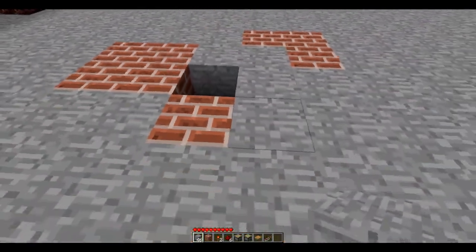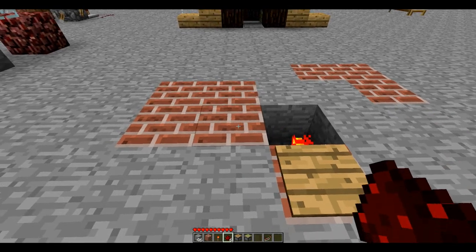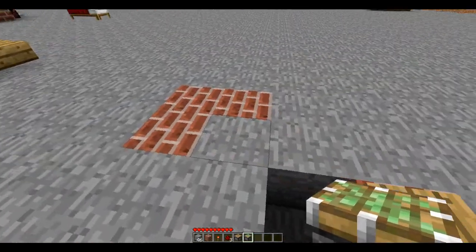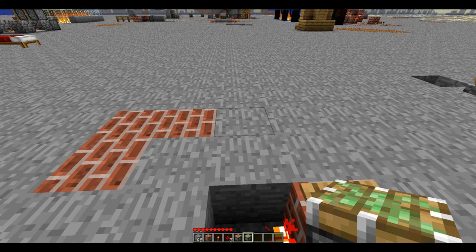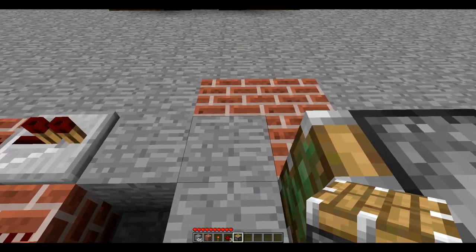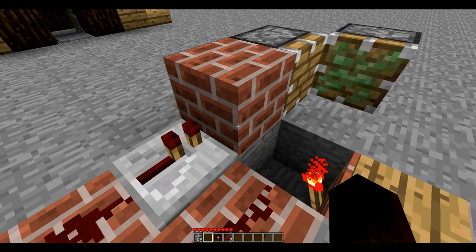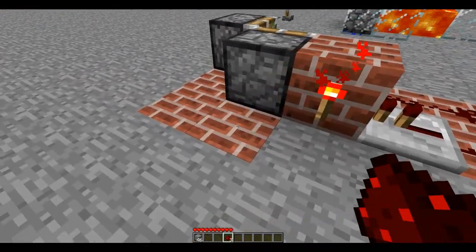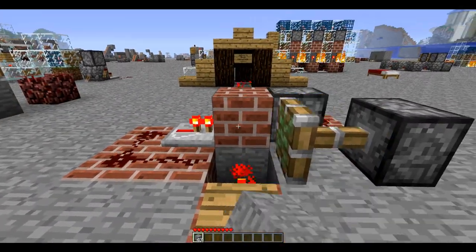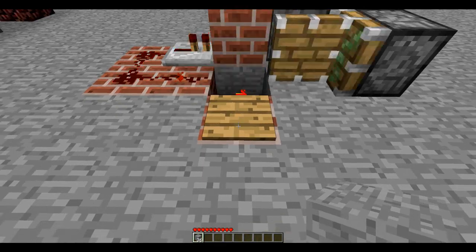The easiest way to build it is like so: we have a sticky piston right here and a regular piston right here. We have a block — which can be anything — right there, a torch over there, and some redstone heading around there. Now you can pretty much see that in motion, and if I place it there too quickly, then that resets it.